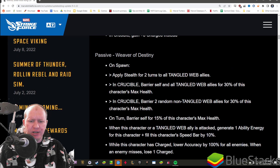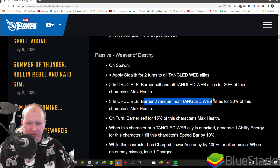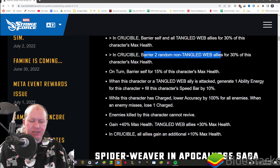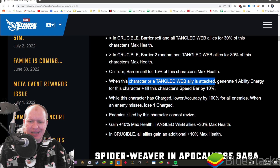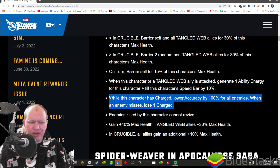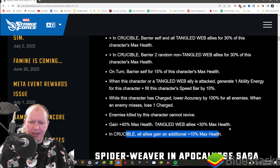Her passive is presumably how she loses charges. On spawn, she grants stealth to herself and Tangled Web allies. In Crucible, she also gains barrier, plus barrier to non-Tangled Web allies. On turn, she barriers herself for 15% of her health. She's a protector that doesn't actually taunt herself. Whenever her or a Tangled Web ally is attacked, she generates ability energy and fills her speed bar. When this character has charge, lower accuracy by 100% for all enemies - essentially a perma-blind. When an enemy misses, she loses charge. Enemies killed by this character cannot revive. She gains 40% max health, Tangled Web gains 30% max health, and in Crucible all allies gain an additional 10% max health.